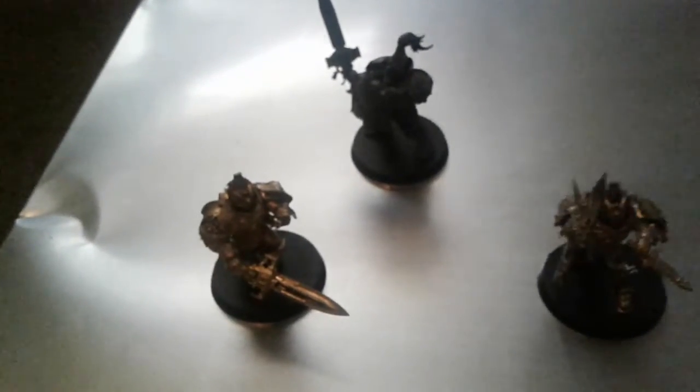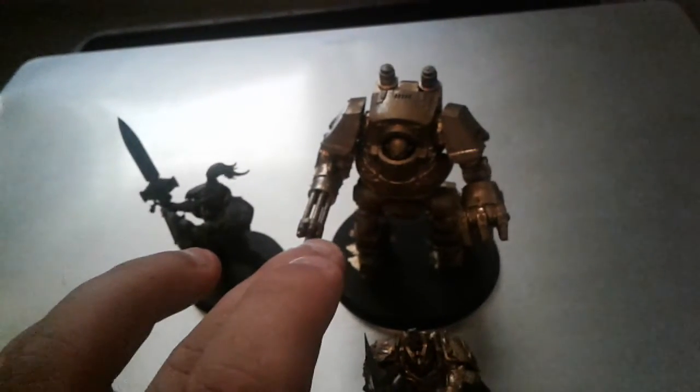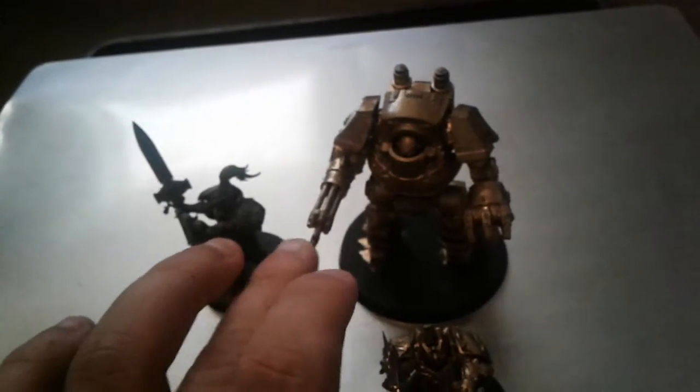The other thing that comes with your Custodes is a very, very nice Venerable Contemptor Dreadnought. This model is not fully painted, my apologies. These can come with one or two weapons — an Assault Cannon or a Multimelta. I'm personally a fan of the Assault Cannon, though the Multimelta would be great for other things. It also comes with your standard Dreadnought melee close combat weapon.